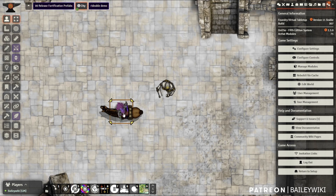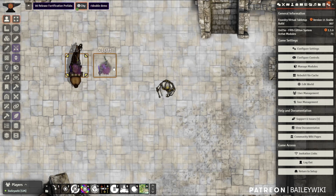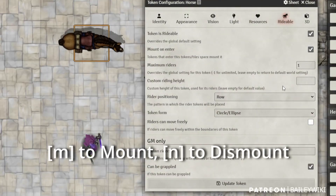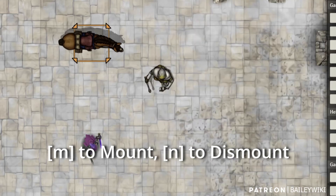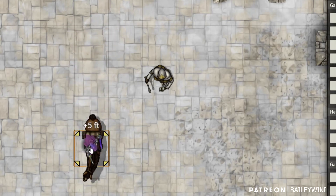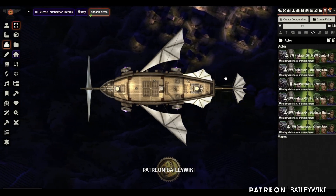Press N to dismount. I'm automatically re-mounting the horse because it's set to mount-on-enter. The other way to mount is to target the token you want to mount and press M — that works as long as you're within the acceptable distance. I noticed it set my token to 10 feet, so I'll go to the Rideable tab and set the custom token height to 5 feet. Now tokens sit 5 feet above the horse.